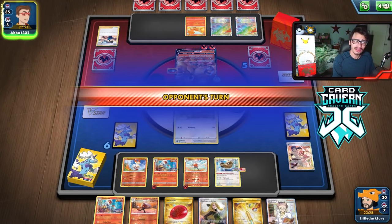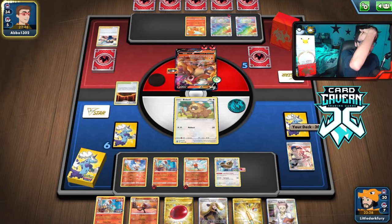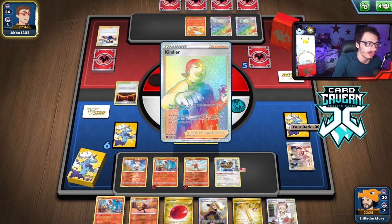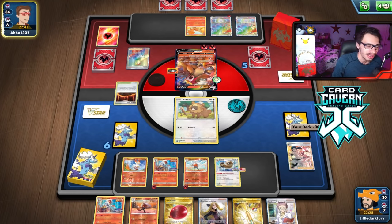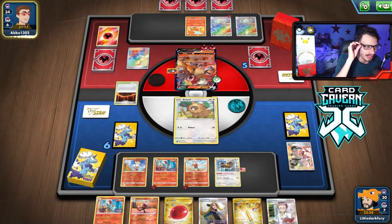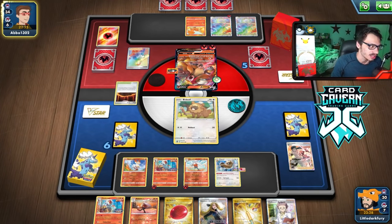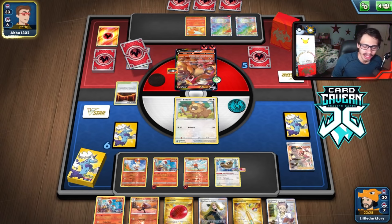Hopefully they don't have a Boss. If they don't have Boss, we'll be okay — actually, now we can potentially KO Entei if we get a Choice Belt. Even if they do boss me, I can still go with another Cinderace. No Boss — nice! That's fine by me. As long as they don't boss my Scorbunnies, we're chilling.